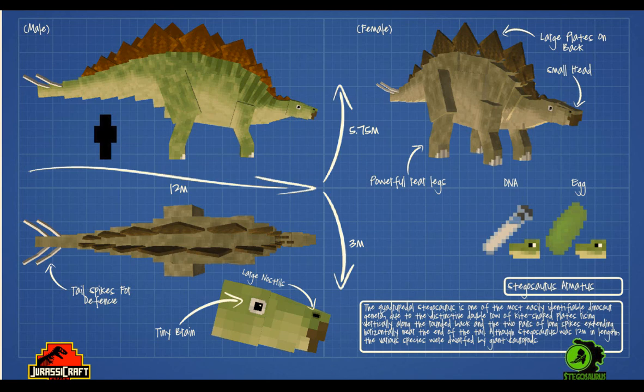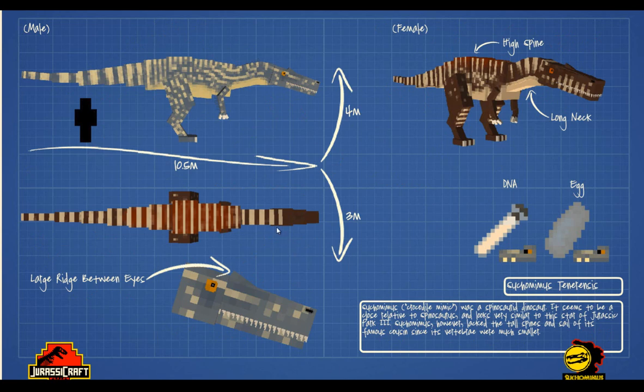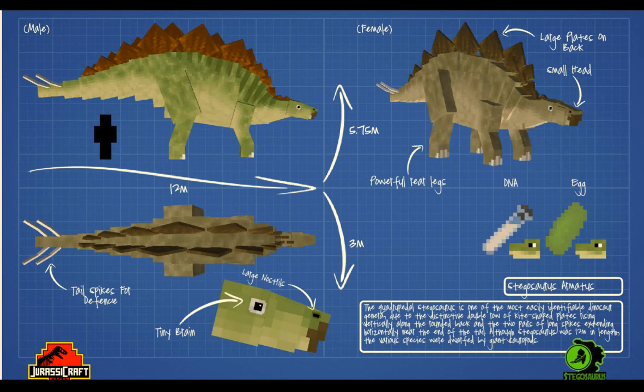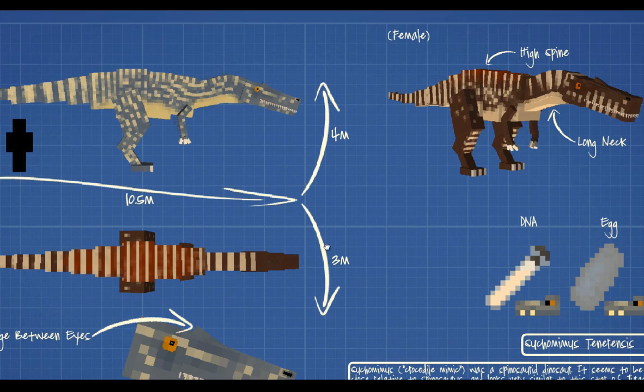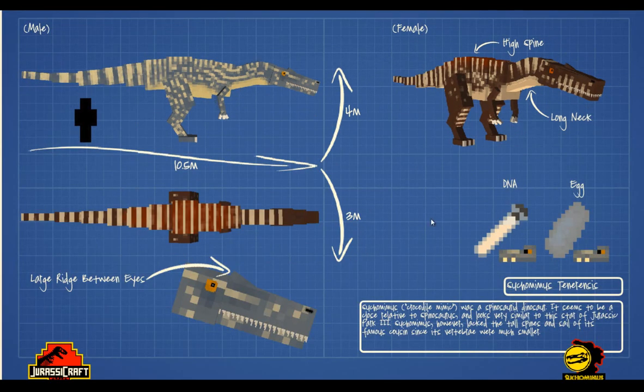Suchomimus — this is very similar to the spinosaurus but it's a bit smaller. It was supposed to be in Jurassic World but never appeared. We saw pictures of it rendered previously but we never actually saw a Suchomimus. Again, lots of really cool features here — look at that fantastic long mouth and long teeth.